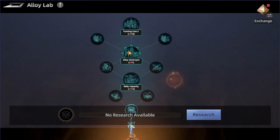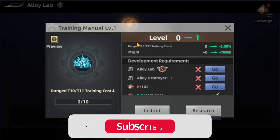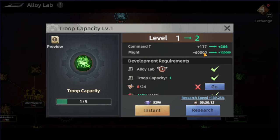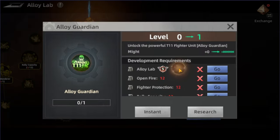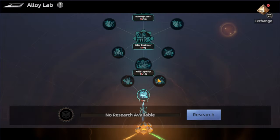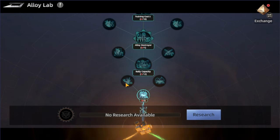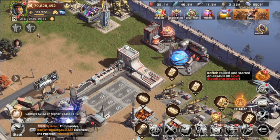The higher we go, the better rewards we get. Training cost is going to be reduced, which is one of the most important things I like here. The Fighter section helps increase command as well as other aspects. The Alloy Guardian unlocks the powerful tier 11, which we need to have unlocked in all three directions. We need to max the five levels here before we can access tier 11 — it's a long way to go, but it will definitely be worth it.